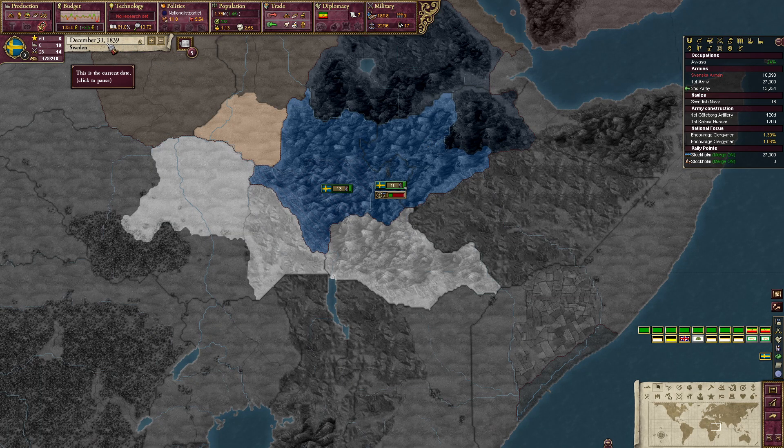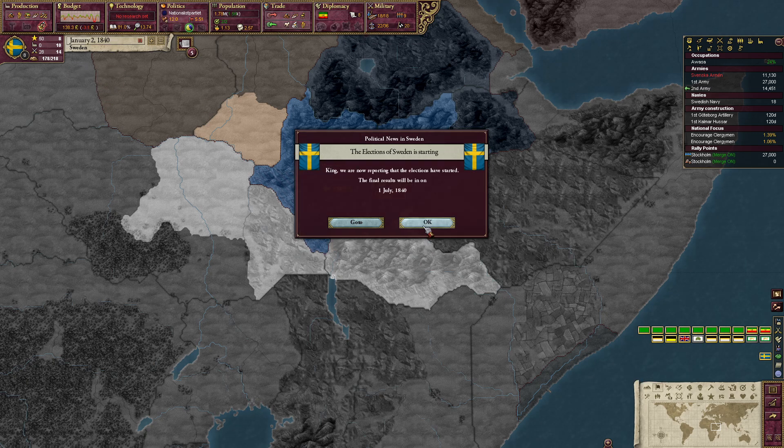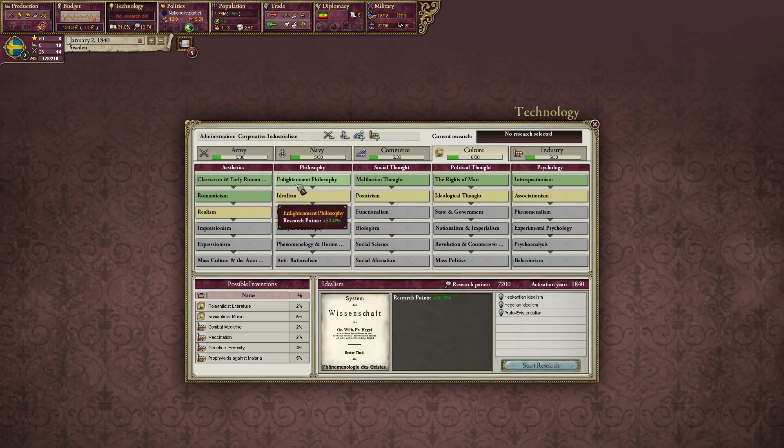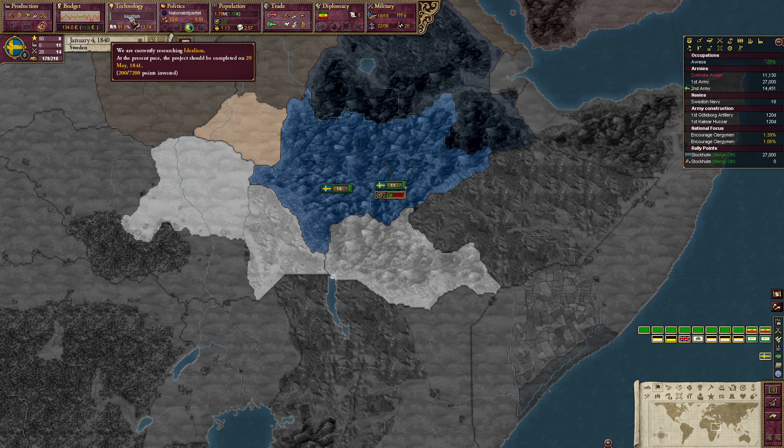Now it is the 1st of January — we get elections by the way. That is this thing that pops up. We get elections, then some events, then the election outcome. We just accumulated a year of research points and now we can click the 50% bonus because it is 1840. I will research this one — we take 7,200 points, and we already had 4,000 accumulated.